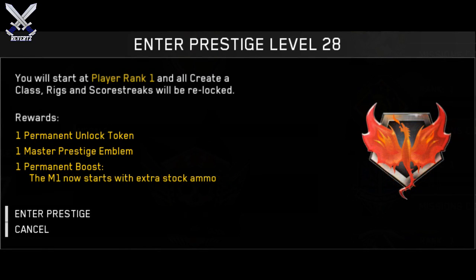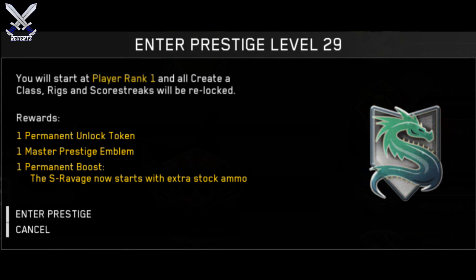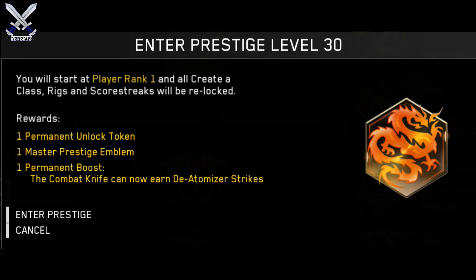For Master Prestige 28, we have a little fire bird, and the permanent boost is the M1 now starts with extra ammo in its stock. For Master Prestige 29, we have a blue dragon, and the permanent boost is the S-Ravage starts with extra ammo. For Master Prestige 30 — the last prestige in the game — the permanent boost is the combat knife now starts with the de-atomizer strike.